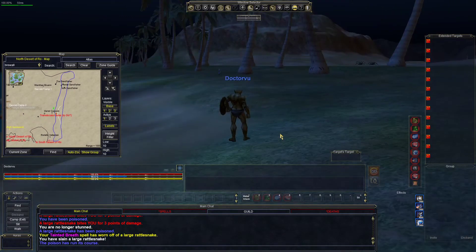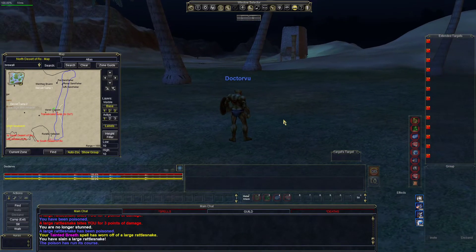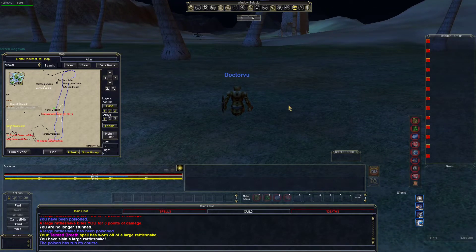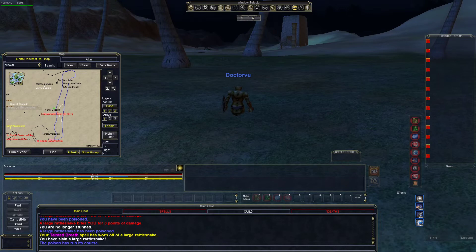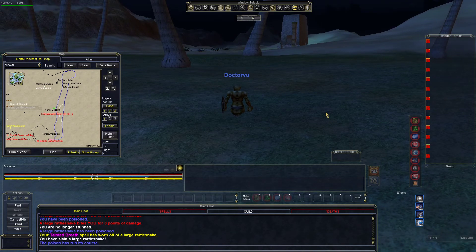Good luck out there in North Ro, wherever you find these kind of monsters. There's also ASP — they're also in South Ro. In other places you will find poisonous snakes, but most people don't even fight them — they're almost not worth the trouble. Sometimes they will drop a snake fang, which is a nice little weapon you can get, so it may be worth killing them if you can. Good luck out there, and hope you have fun hunting these guys and get that snake fang.